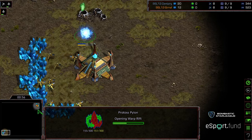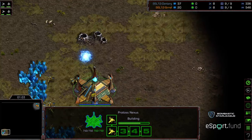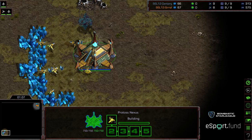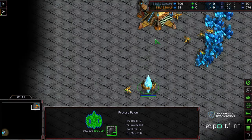I would expect, particularly on a large map in cross-position, if you are going some sort of two-gate into expansion build, that would be two-gate Nexus before Robo. Or if you're going to opt Robo first and go two-gate Robo into Nexus, that you would follow it up with a support bay.